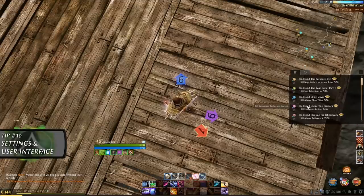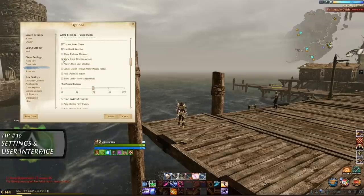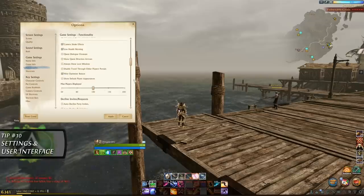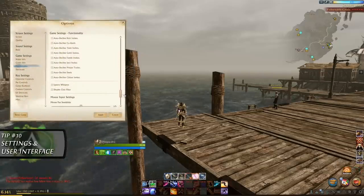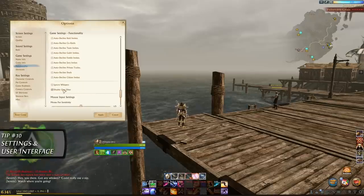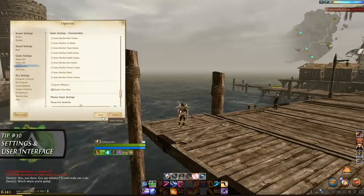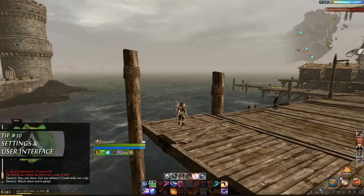The quest direction arrows only make sense if you don't have a ton of quests enabled at the same time. If you want to further declutter your UI, I also recommend hiding the optimizer button if you don't need it. Finally, by scrolling a bit further down, you can also disable the chat profanity filter. This filter is rather aggressive and can make communicating a little hard sometimes, so if that's to your preference, you can disable it here.